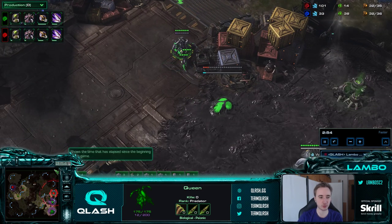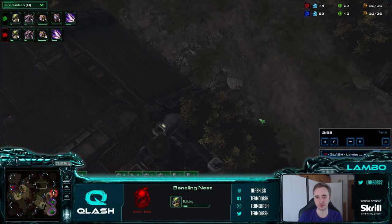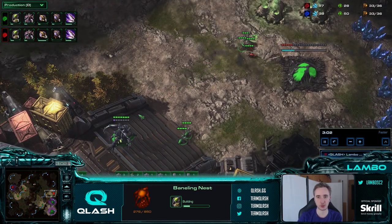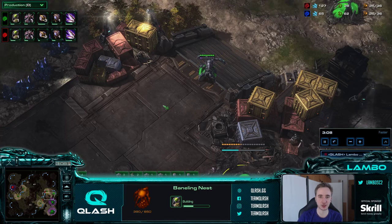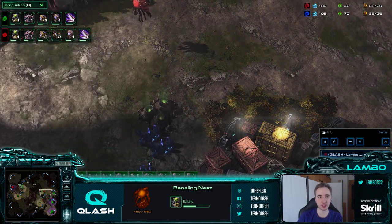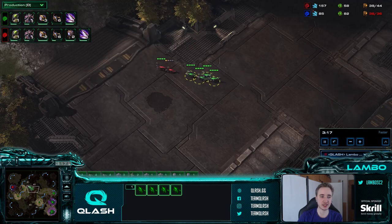The baneling nest goes down at 33, and right after that we make an overlord. Our third overlord goes here, our fourth overlord goes here to see ling and bane assaults coming and exactly where the banelings are coming from. That is very important in order to know how to split up your army in case you are being ling-bane attacked.